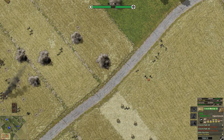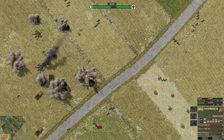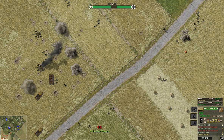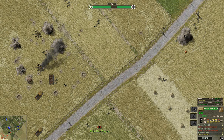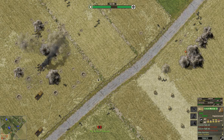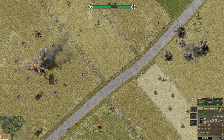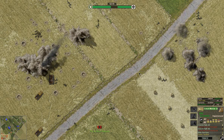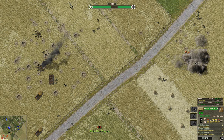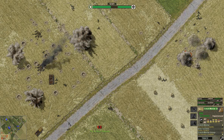These hits here are the zeroing shots from my mortar teams. Now that they're zeroed in, the firing is going to be much more accurate. If I tell my mortars to fire again in this orange target indicator, they will not need a zeroing shot. Their first shot will land much quicker.